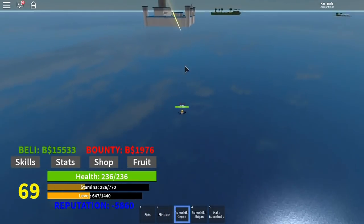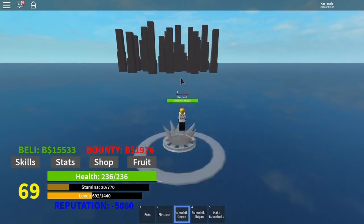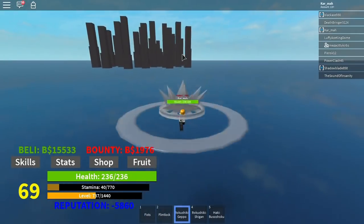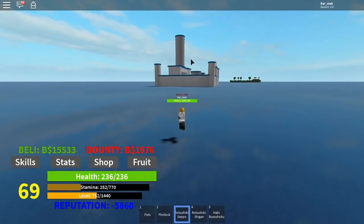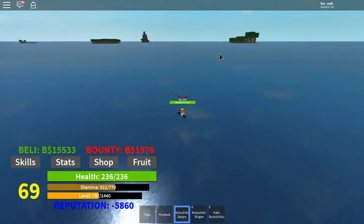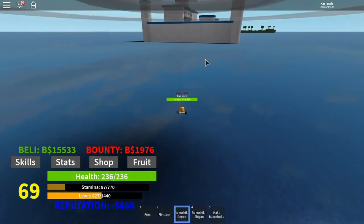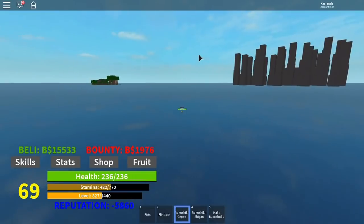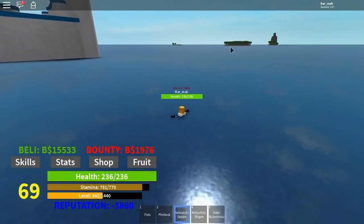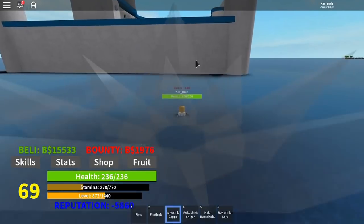Let's check out the marine island — I actually haven't been here yet. That guy has Pika, Doflamingo's lightning ability. Also, devil fruits spawn under trees, but it's random — they could spawn anywhere on the island. Let me head over and explore.